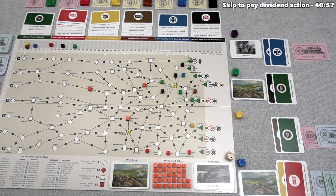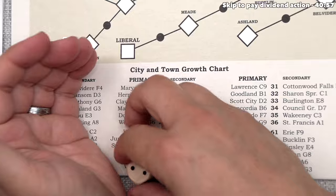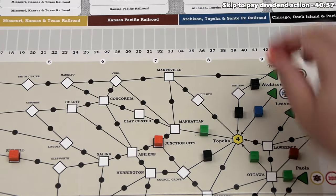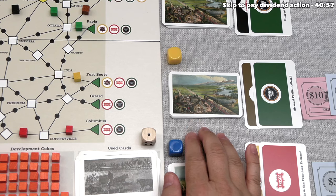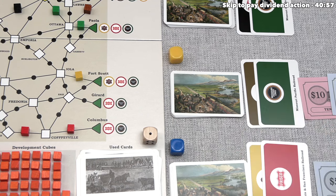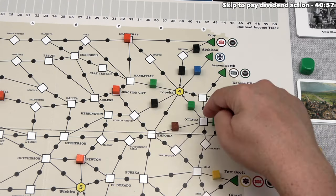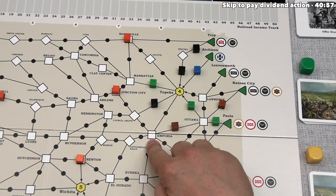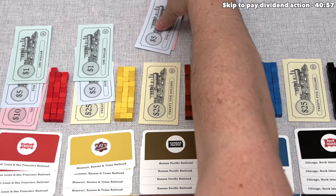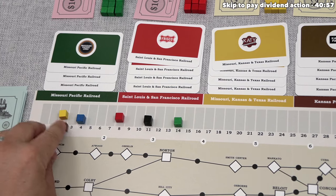Yellow constructs track next. Discovering growth gives 2 and 1 — Marysville at A7 gets developed. Yellow controls green and brown, choosing to construct with brown for a double placement at $15. They connect Ottawa up to Emporia, then back over to Topeka. The brown company still has $25 remaining, and brown's income increases by 4, 5, 6, 7, 8, 9, 10 — bringing it up to 12.